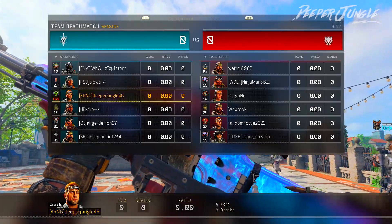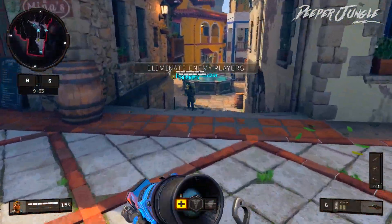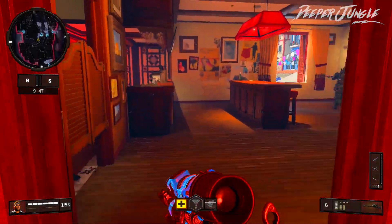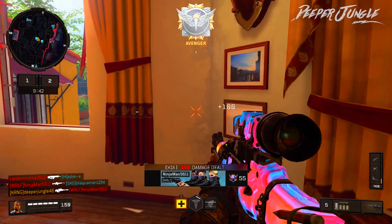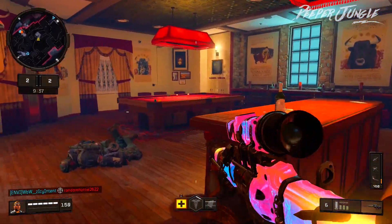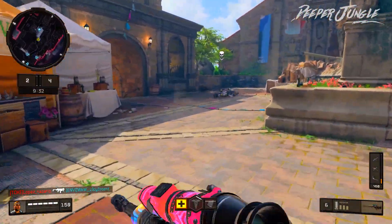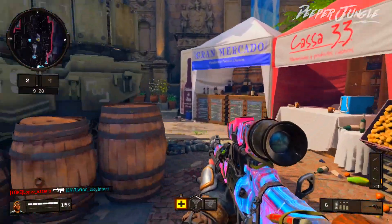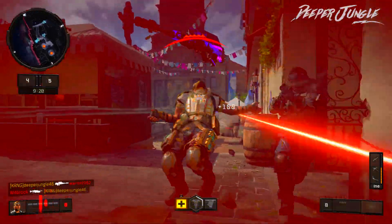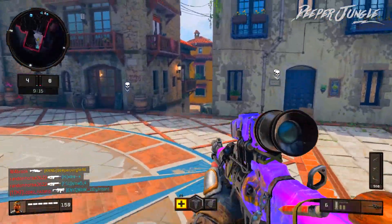We are joining up into our second game, and this time we are going to be playing a game of standard TDM here on Seaside. We are going to be using the Koshka sniper rifle. There we go — that's our first kill. This is the first time I've ever made a video on Black Ops 4 where I was sniping, so let's see how well we can do. Seaside is actually a pretty decent map for the Koshka. There's another kill, as well as another one — starting off this game we're doing pretty decent.